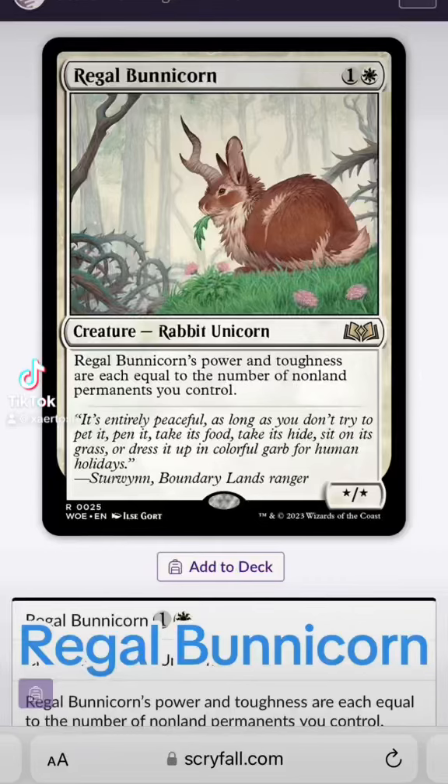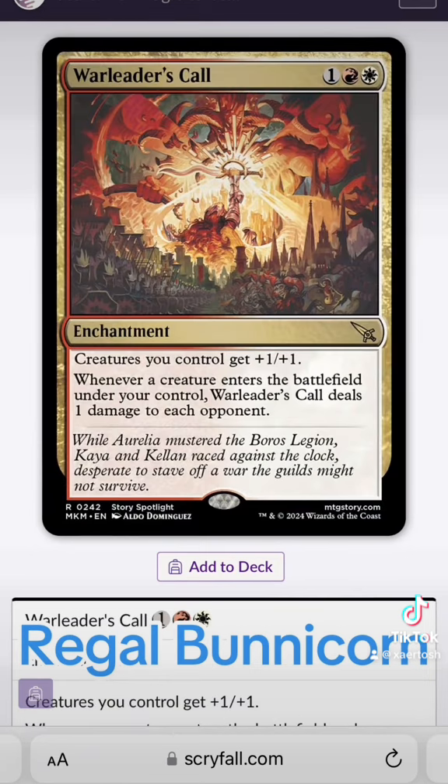Let's take a few minutes and talk about Regal Bunny Corn. I made a standard deck that's Boros colored — white and red. I'm not sure if I recommend standard; it's not my favorite format. Commander is my favorite format by far. Other than that I like casual games, but every now and then I'll play some standard or standard ranked on Magic Arena.